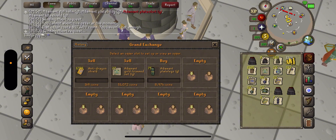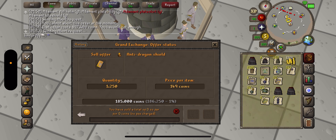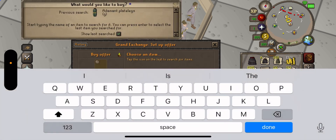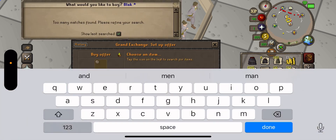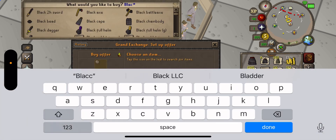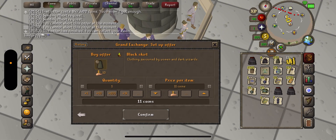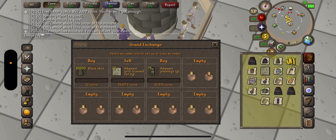I'm going to just put these in for around market price and see what happens. Maybe I should start buying some black skirts because those are very good profit margins. Black skirts for like 11 each — so black skirt, 10K of those. By the time this video comes out it won't have ruined my money maker that much.